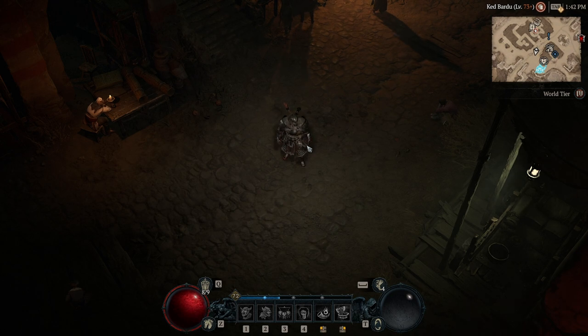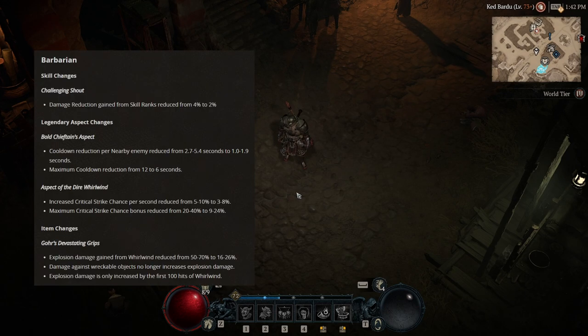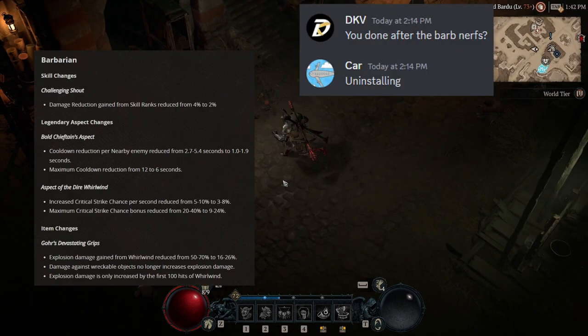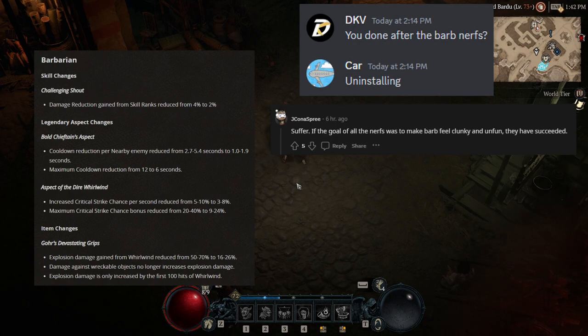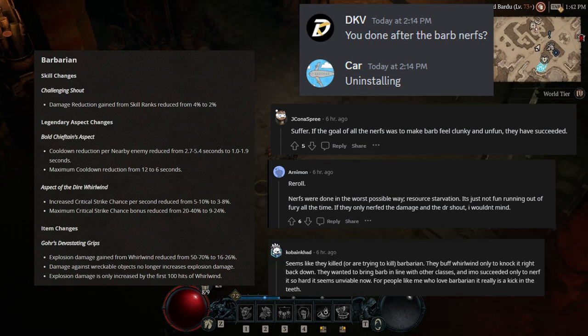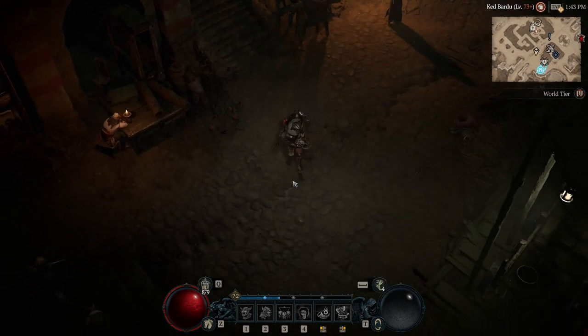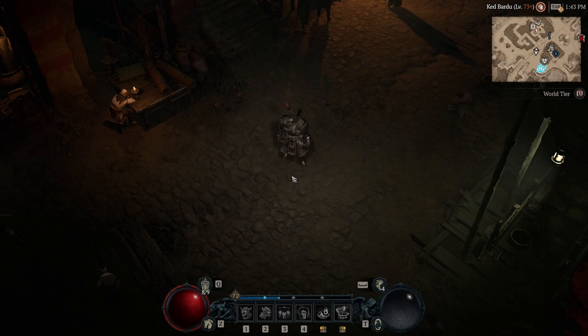Hey, what's up guys, it's DKV here, and I'm here to talk about basically the Barbarian post-nerf. I've been seeing a lot of people saying that they're quitting the game because Barbarian's dead, that Whirlwind's dead, that you can't perma-whirlwind, that Barb's hard-nerfed. I'm not gonna lie, the nerfs were pretty massive, but I still think the build is more than playable. It went from basically being broken, like S-plus tier, to the best skill in the game — so I think it's now around like A tier.